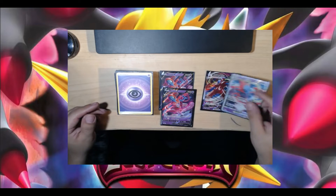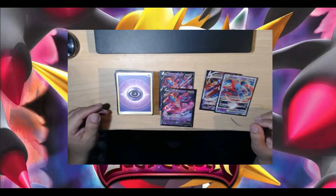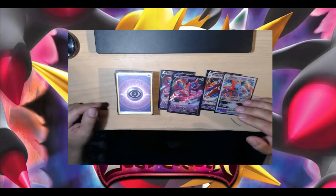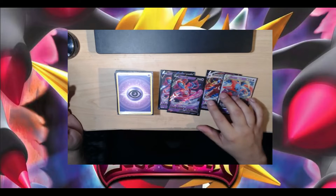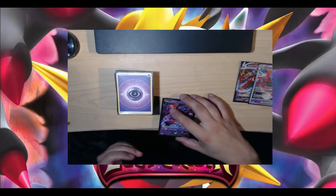These are two cards you do not want in your prize area. You want to get to them as soon as possible. Having a copy of Deoxys V is just amazing — it really does help.